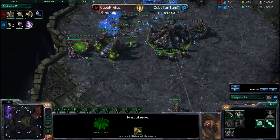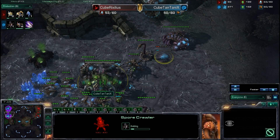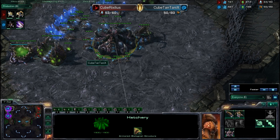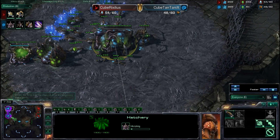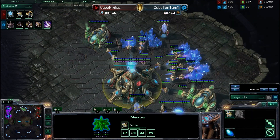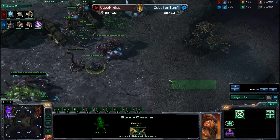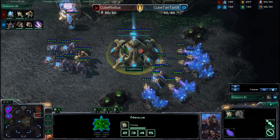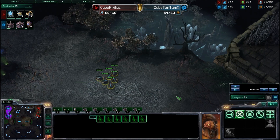We should be seeing an Observer, although it's going to be an Immortal first for Regilius. I'm not seeing any Roach Warren up for Gino — he is floating a lot of minerals and has a lot of larvae. He goes ahead for a Spore Colony, and with the positioning of the Spore Colony it works in two ways: it will spot any Dark Templar or any Observer. Gino is now grabbing a third base and just poking around with Zerglings.